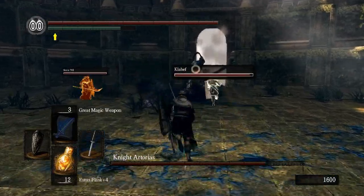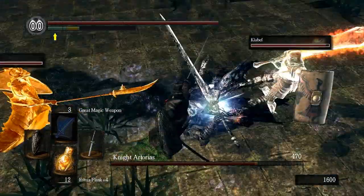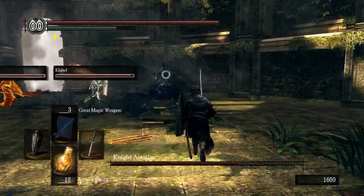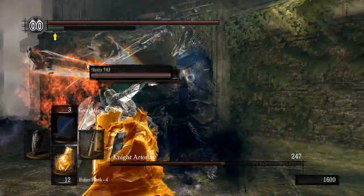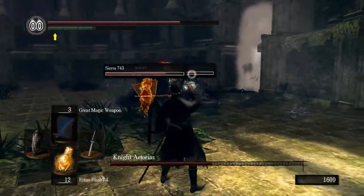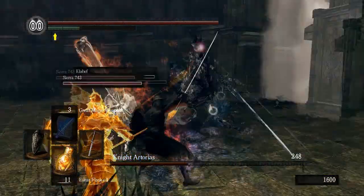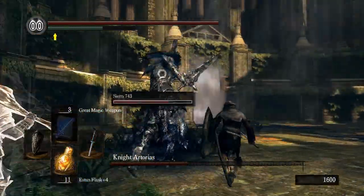You're probably going to be forced to summon some help. On my New Game Plus playthrough, I had to get help. On a fresh character, I didn't have that much trouble — maybe 15 attempts to get used to his attacks before finally defeating him. But on New Game Plus I got obliterated. After 52 deaths, I admitted I needed some help.